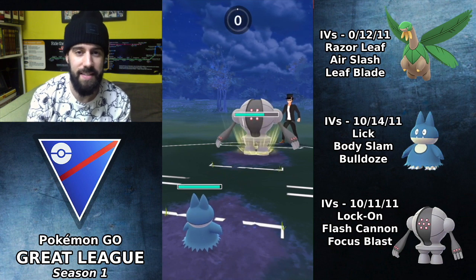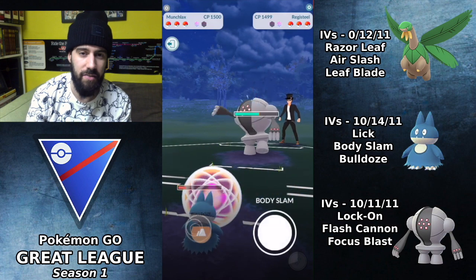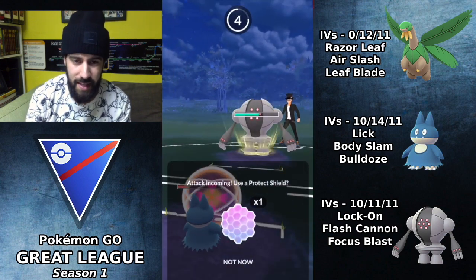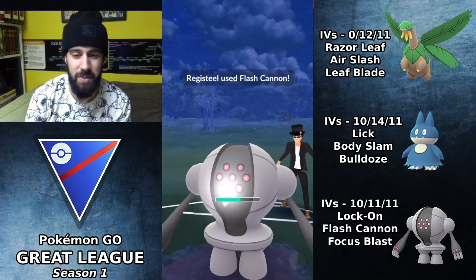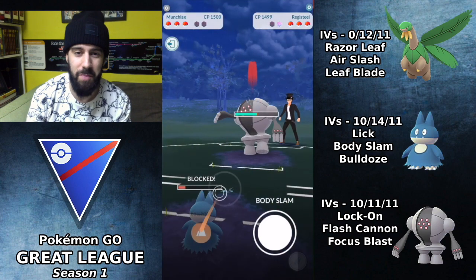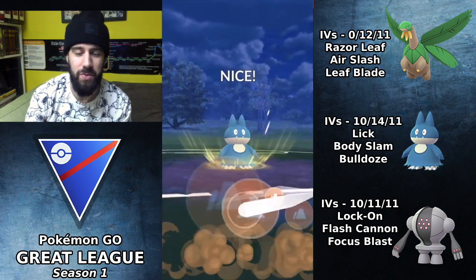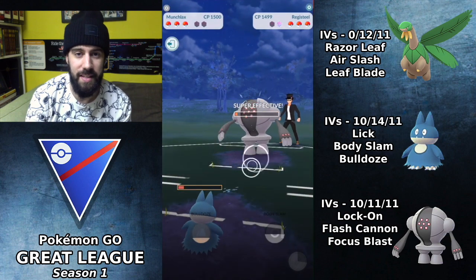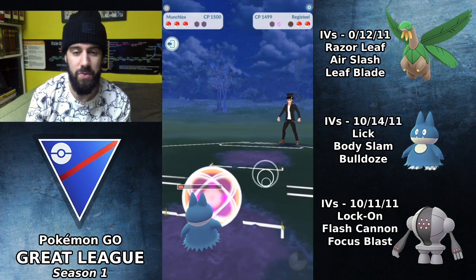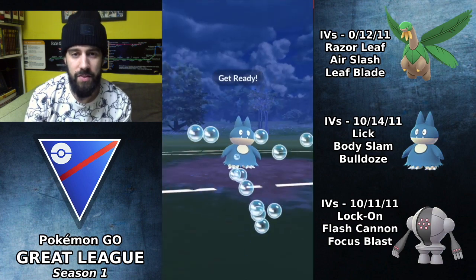We bring in Munchlax — it can take a Focus Blast. I was trying to switch on the Flash Cannon, which I did not do, so the Focus Blast comes through. Because I was so late on the switch, he gets to a second charge move, which is a little unfortunate. I'm going for the Bulldoze here, which does a very healthy amount unshielded, and we lick down before the next charge move. We maintain switch advantage but lost both shields.